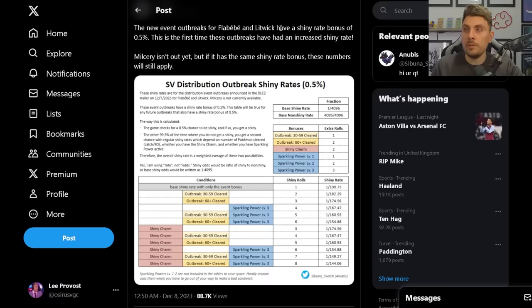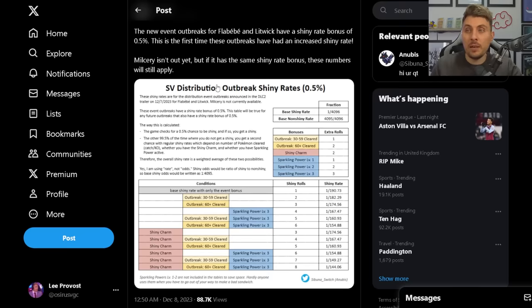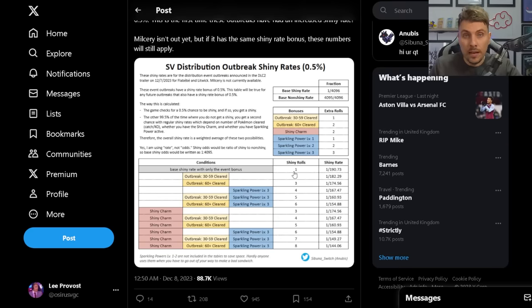Jumping over to Twitter, Anubis - one of the data miners from the community - has put out some very useful information regarding the shiny rates. The new event outbreaks for Flababy and Litwick have a shiny rate bonus of 0.5%, and this is the first time these outbreaks have had an increased shiny rate. Milcery isn't out yet, but assuming it has the same shiny rate bonus these numbers will still apply. When you first enter a mass outbreak it is going to be a 1 in 190 chance of any Pokémon being shiny.